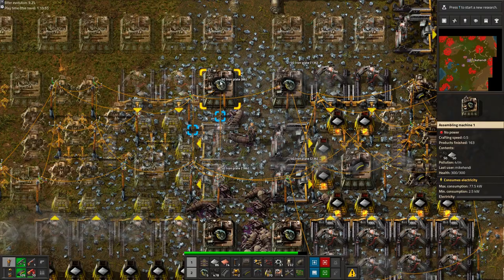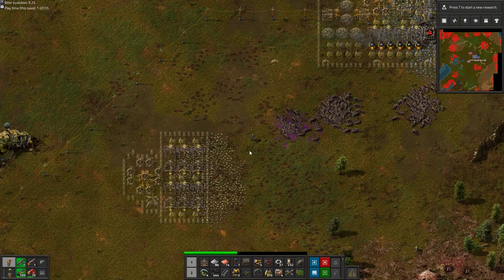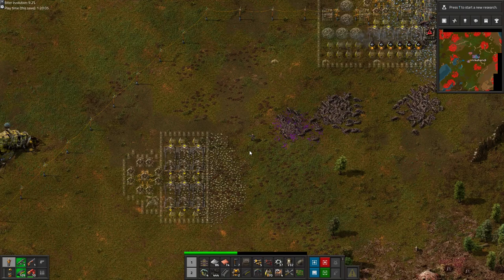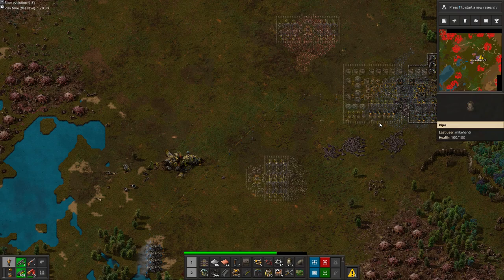Power runs out already! I wasn't planning on refilling those boilers, but we still don't have underground pipes. We have spent almost all of the copper that we still had from the burner phase, so it's time to start up the copper outpost.